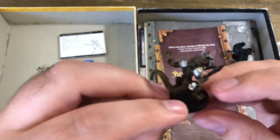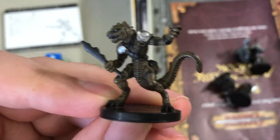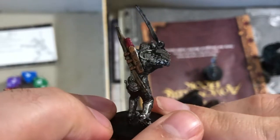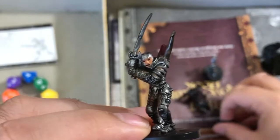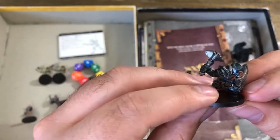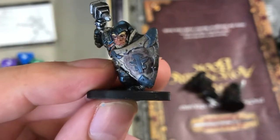This is a Troglodyte — a nice little figure. This is Regdar the Adventurer, the human fighter — not the best paint job on the face. And this is Eberk, the Dwarf Cleric, if I remember correctly.